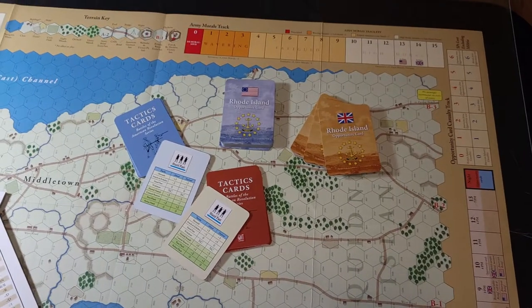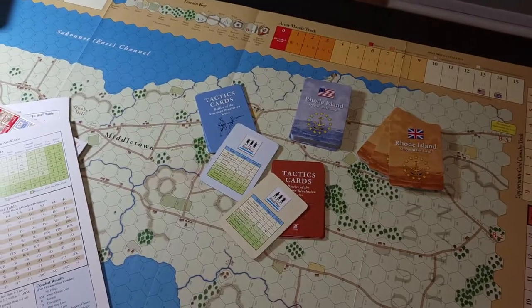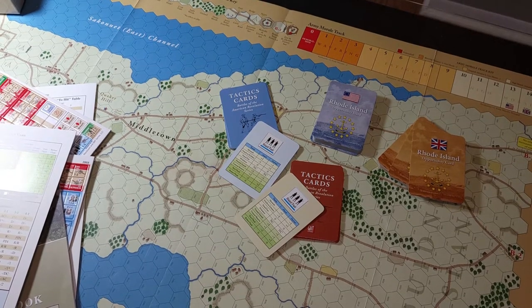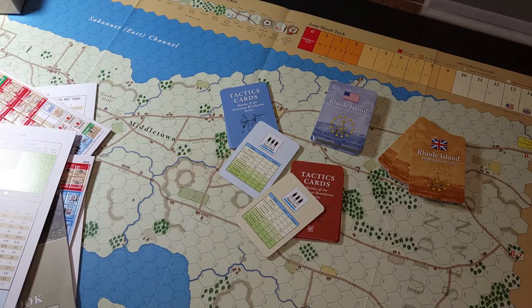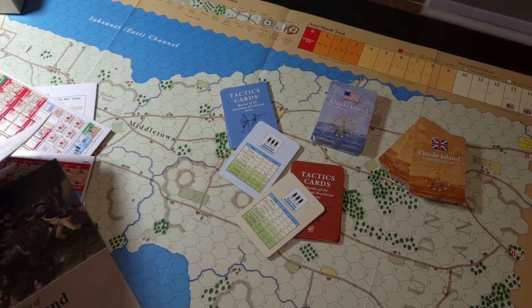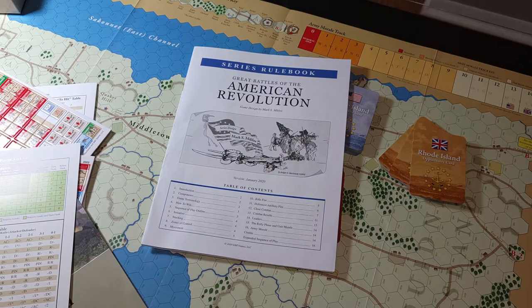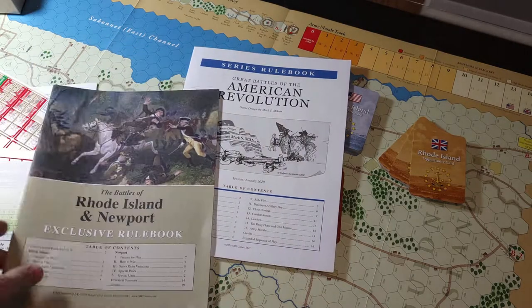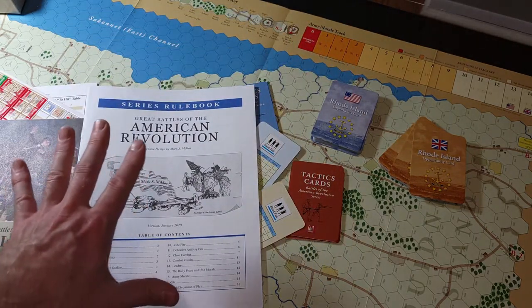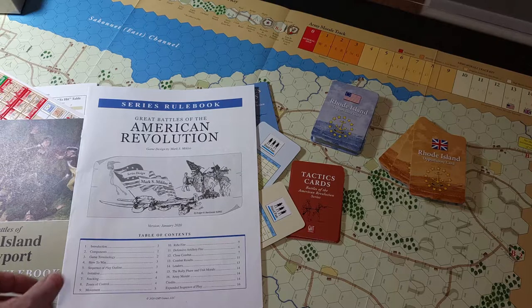The maps are fairly simple — not too convoluted with crazy contour lines. It's easy stuff to look at. There are a ton of games in this series; this one is number nine. White Plains is on the P500 and I immediately backed that because it's one of the biggest battles of the Revolutionary War. So we're going to get into this. I don't have everything memorized, so we'll go over the basic rules, and then when we look at a specific game, just cover what makes it different.